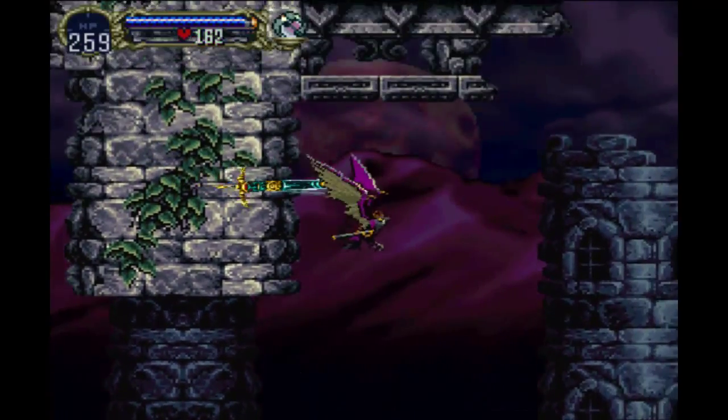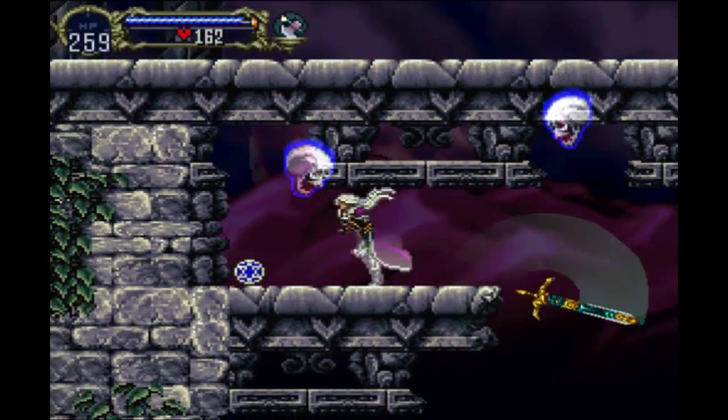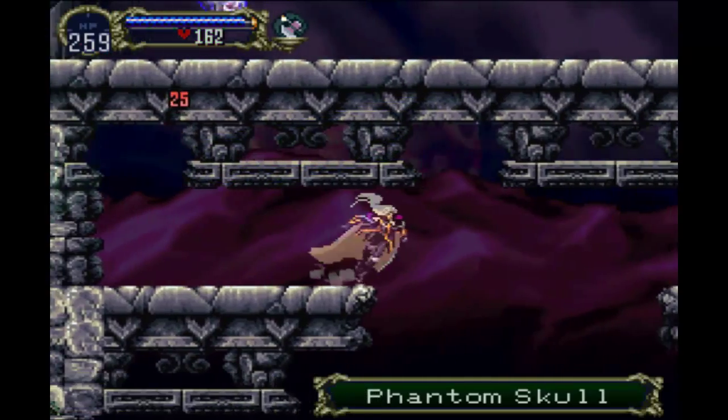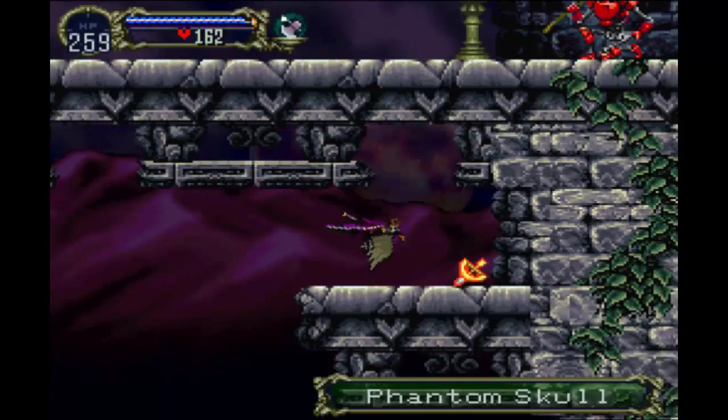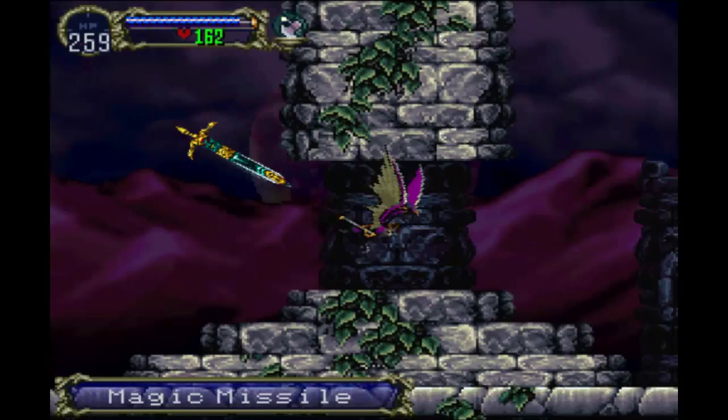There's some stuff up here we can get. And that's a magic missile — another single use item. We're not really interested in that very much.